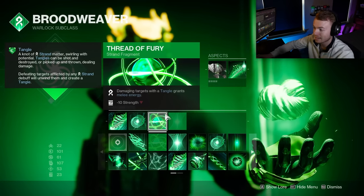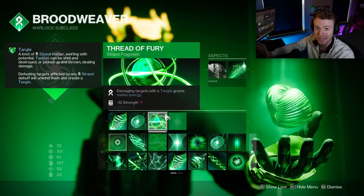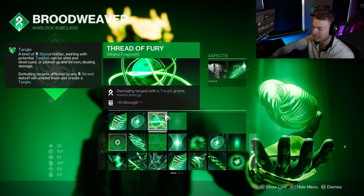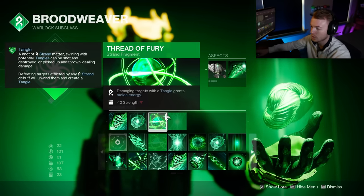With Thread of Fury, all we need to do is get a Tangle and then either shoot it or throw it at an enemy. As long as we deal damage with it, we get melee energy back — and it tends to be a lot, upwards of like 50% of a full melee charge.